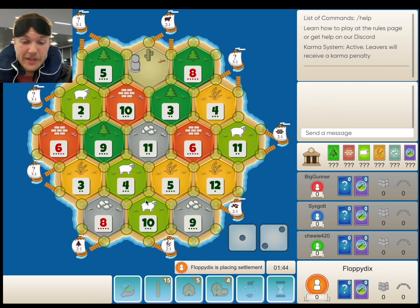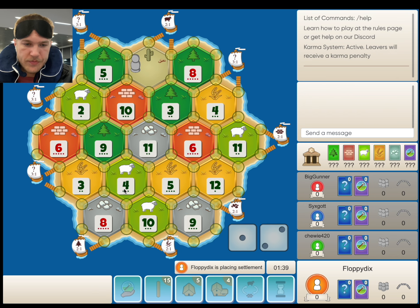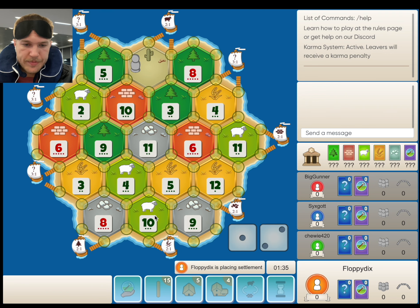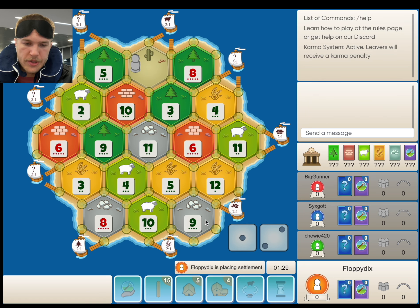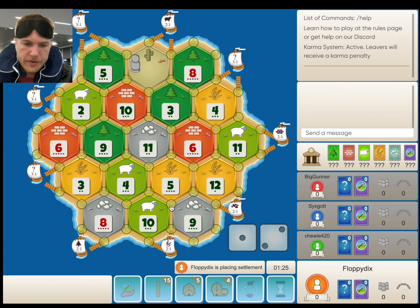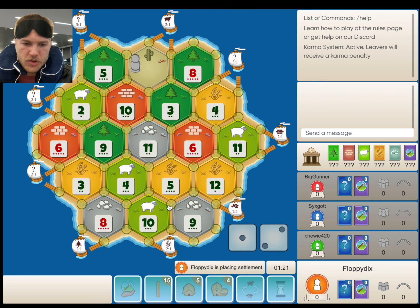Looking at this board, the 5-10-9 is an obvious placement. 3-4-8 is another obvious placement. It's hard not to take just the 5-10-9 here. The question is go down to the Wheat Porter, go right to the Ore — and I think I kind of want to go right here. Only concern is somebody taking the 6-5-12 and trying to cut us off, but this is a pretty solid first placement.